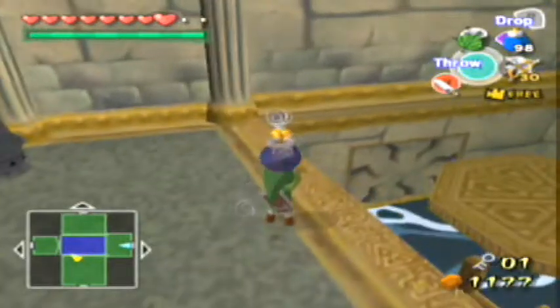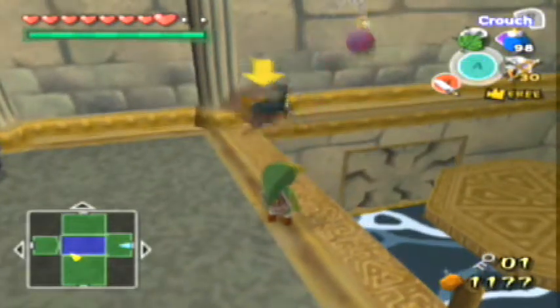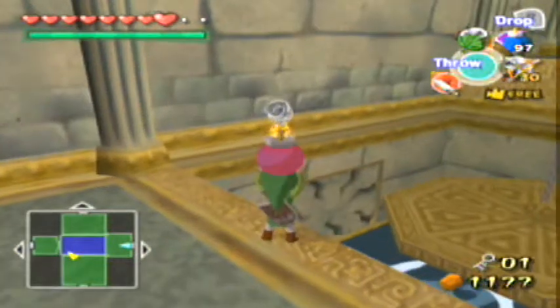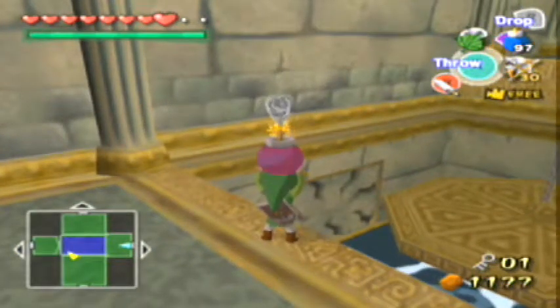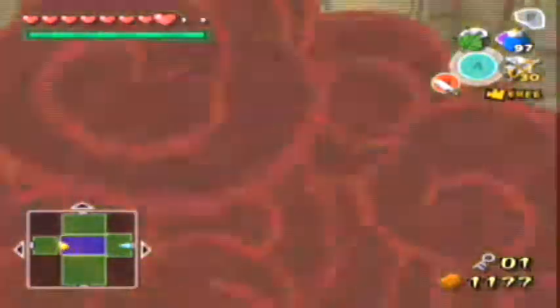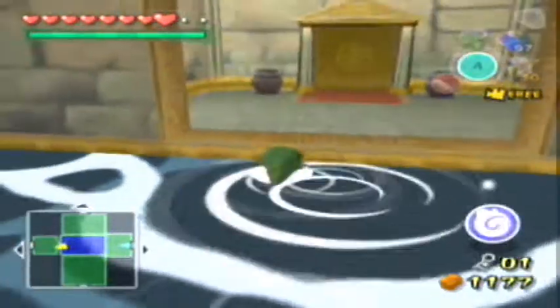We'll go ahead and blow up this cracked wall right here with a bomb. You need to cook it a little bit though, or else the water will put it out. Then we can go check out what's through here — it's another door.